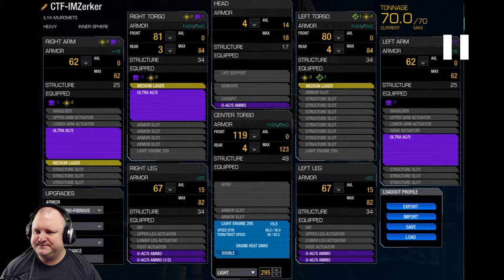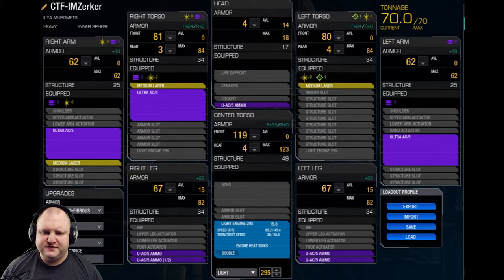Right now we have the build: triple Ultra AC5, three medium lasers on top of it, four and a half tons of ammo, and a Light Engine 295 to power it. Light ferro-fiber armor, double heat sinks, and endo steel structure — armor mostly up front. There's a slight discrepancy in back armor: the side with more weapons has less back armor, with three back armor in the right torso, four in the left torso and CT. My recommendation: go higher on cockpit armor — four is too low. The Cataphract is very easy to headshot; aim for at least 31 total head health (structure plus armor) to stay safe against double gauss or double heavy PPC face shots.